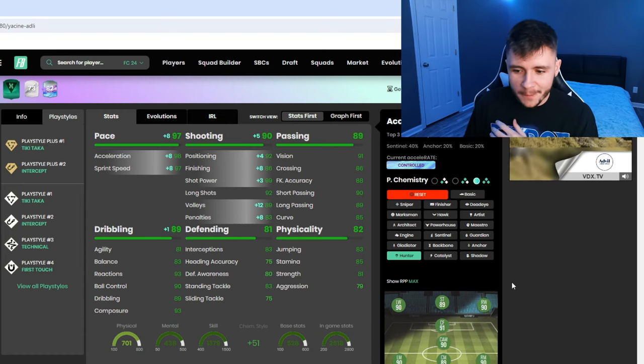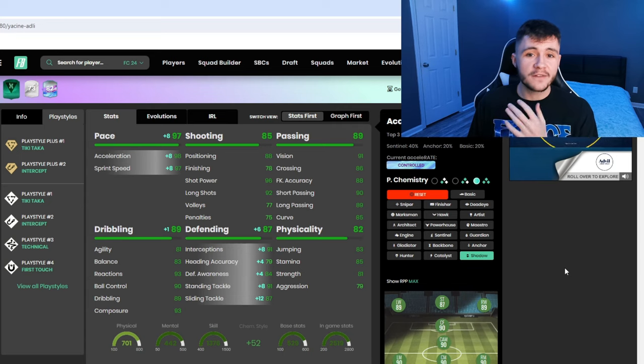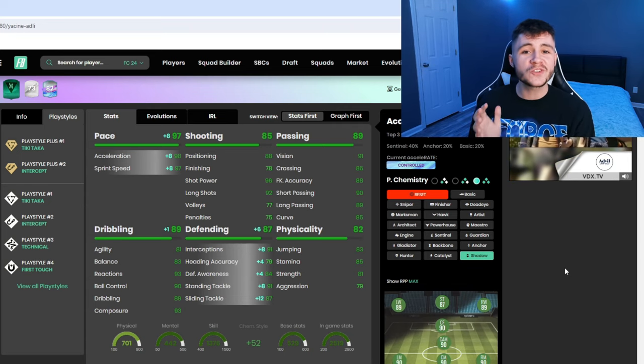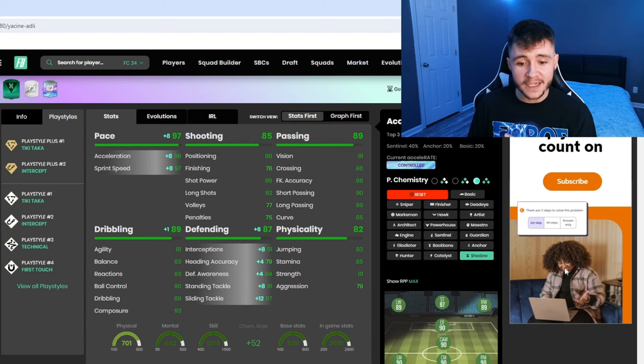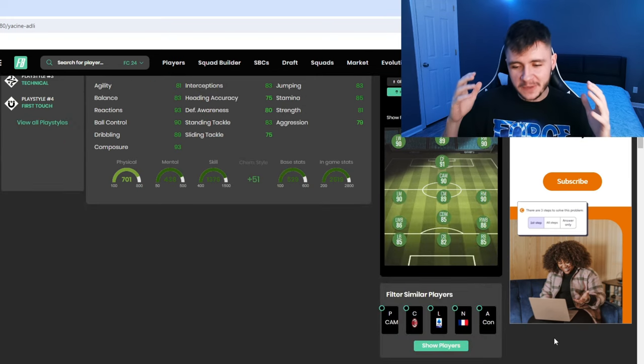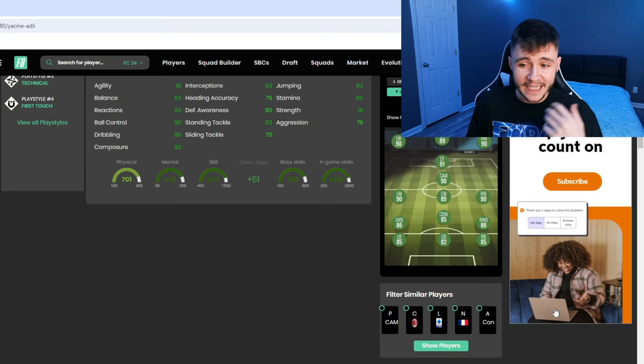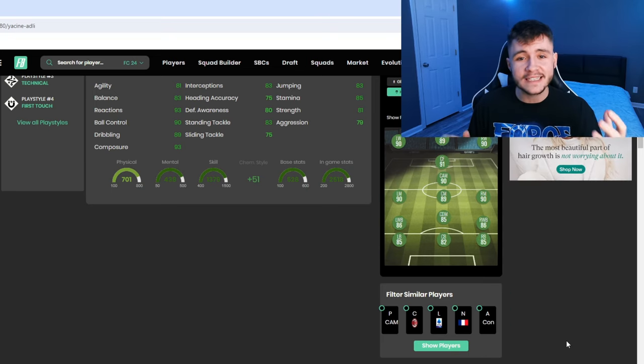Now if you want the card to be a bit more balanced, the Shadow is another very good option. We do need that pace upgrade, so 97 pace again, and it's also going to give him 87 defending — 91 interceptions, 84 defensive awareness and 91 stand tackle. That's a pretty decent upgrade. Because we're going to test him with the Hunter chem style today, if we look at this chart, he does become a 91-rated center forward — very interesting to test in-game.